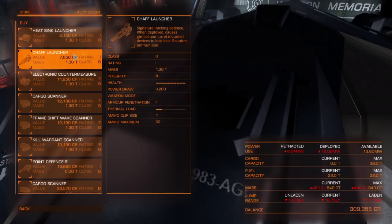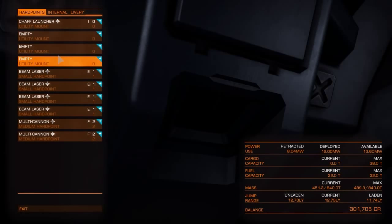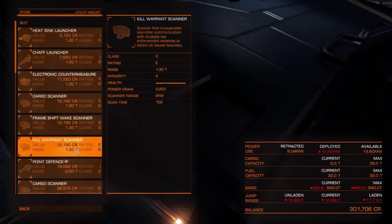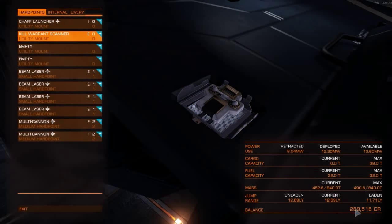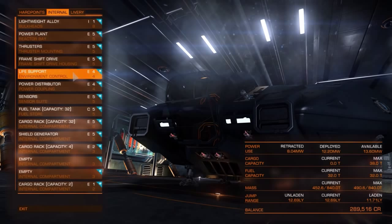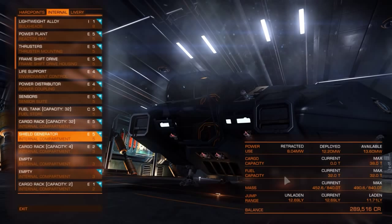I'll also purchase a chaff launcher — I've found that to be very useful. I'll probably get a kill warrant scanner too; I'll just go the cheapest one. It has the shortest range but uses less power. I'll keep an eye on my money — I don't have much left, so I might leave other upgrades for now. I'd like to upgrade most of the internals to at least D-grade, which means they weigh less, but probably not much point spending credits right now.